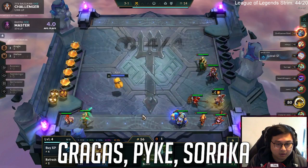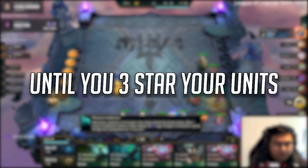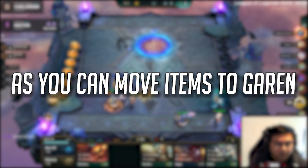At 3-1, start rolling and keep gold above 50 for Kha'Zix, Gragas, Pyke, Soraka, and any other Dawnbringer units. Your level 5 board should look like this. Keep rolling and gold above 50 until you 3-star your units. If you hit Kha'Zix 3 before the Stage 4 carousel and you have less than 6 copies of Gragas, just start levelling instead. You can always move your Gragas items to Garen later.